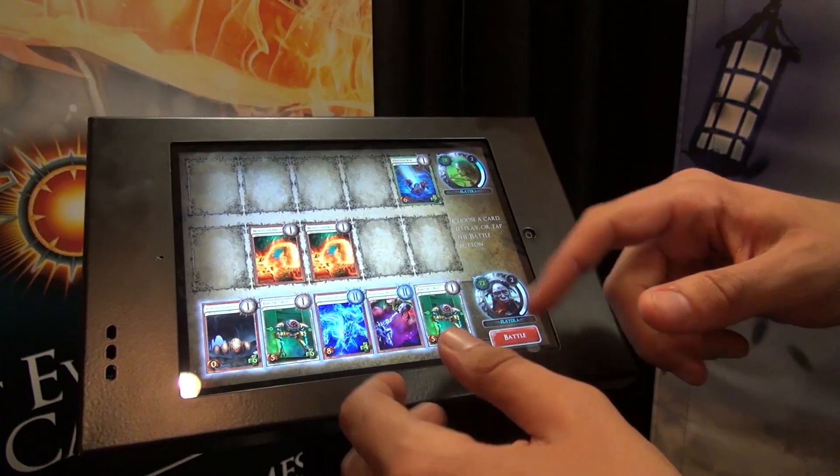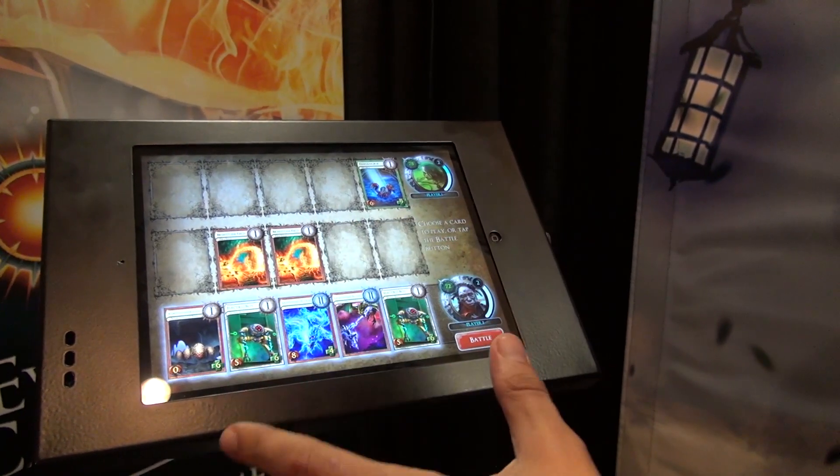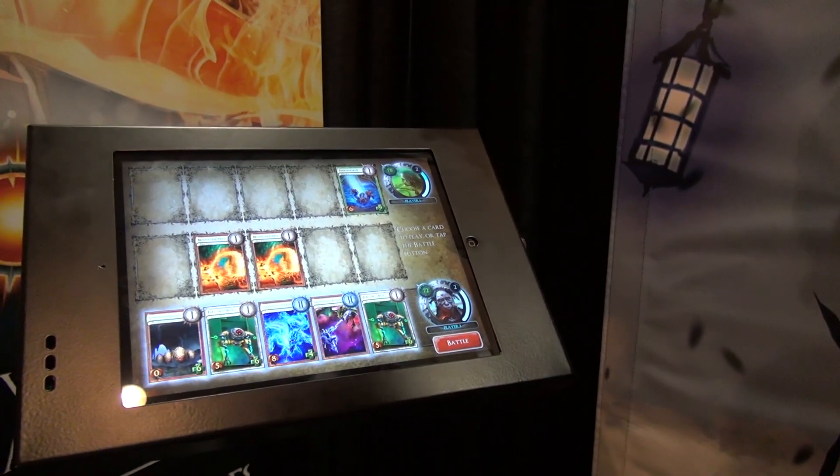There are four different colors in the game: elemental, mechanical, nature, and death. They all have their own different strategies, and you can mix and match them, of course.